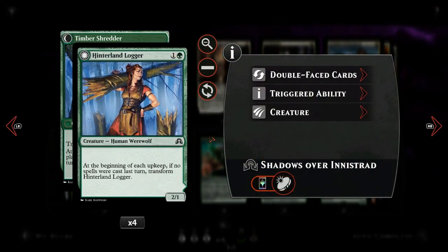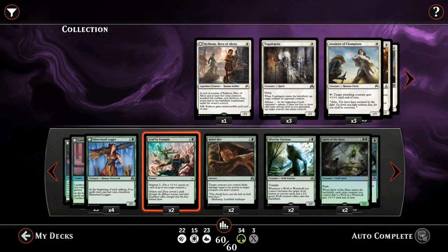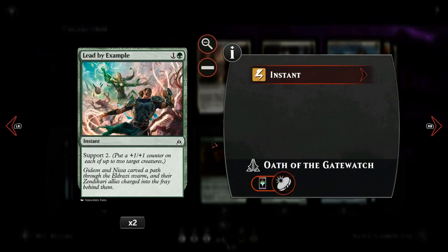We also have Hinterland Logger, probably the weakest 2-drop werewolf — a 2 mana 2-1 that transforms into a 4-2 with trample, which combines nicely with our pump spells. Then we have Lead by Example, 2 mana for an instant with support 2, letting us put a plus one plus one counter on each of up to two target creatures. We can't put both counters on one creature, but we can put one counter on each of two creatures.